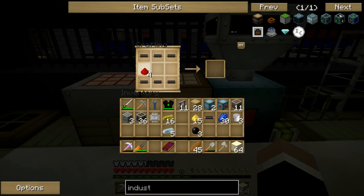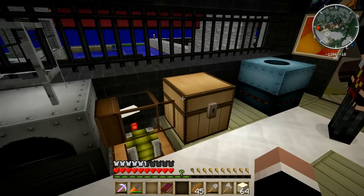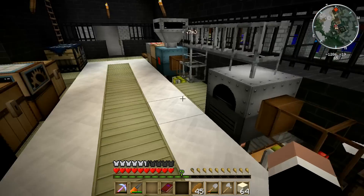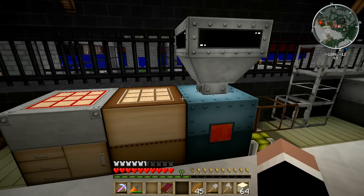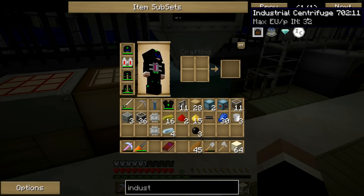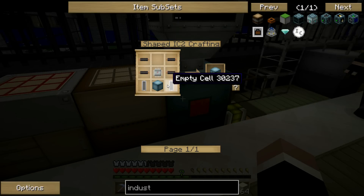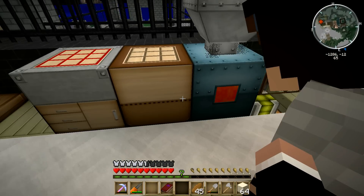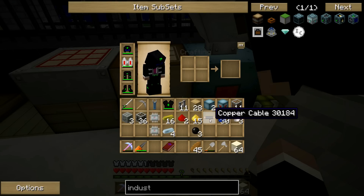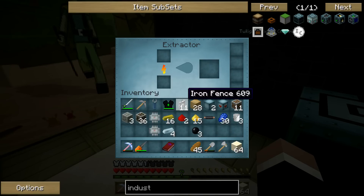It does make me want to upgrade these things down here, but upgrading them means I have to tear them out and I don't want to do that. Machine block, empty cells. Okay, so now if I put the heat vent in the middle, dense copper plate on top and bottom, I get a reactor heat vent. Yay!